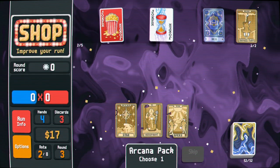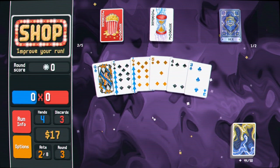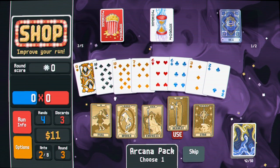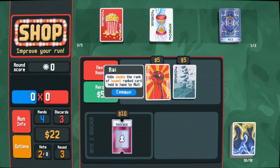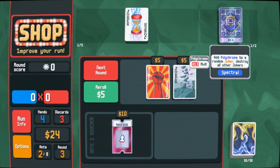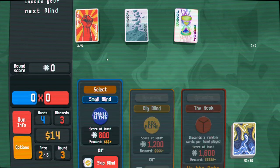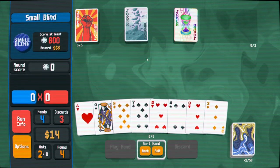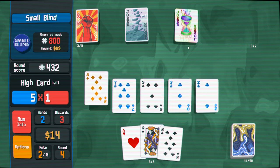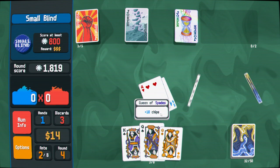I'm gonna open these arcana packs first, mostly because I want to use the hangman. I was actually hoping to hit a money card first - now we hit the money card, classic. I think that $11 is still worth it though. I'm actually doing this because I'm worried I'm not gonna see any other common jokers I can use. This is interesting... oh, this is terrible. I scammed myself. I have to reevaluate.